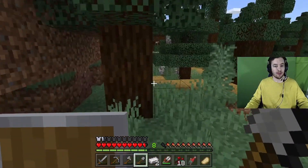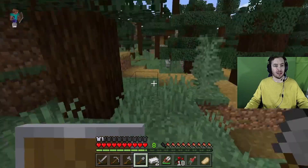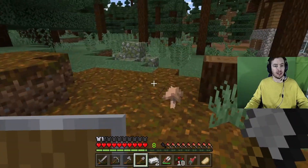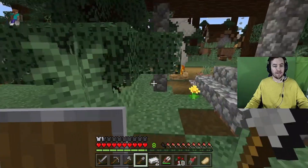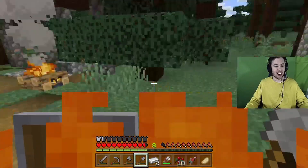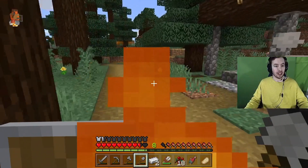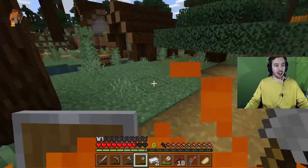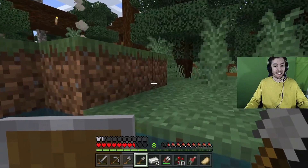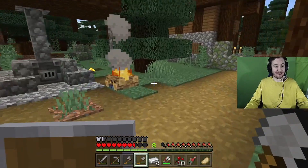Ouch — okay, I'm on fire! Where's the water? It went out before I got to water. I just learned something new: if you touch fire, you get caught on fire. Look at this house — what is this? A cartography table with a map name. How do I make this map?